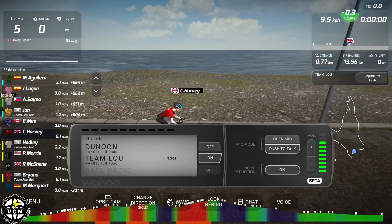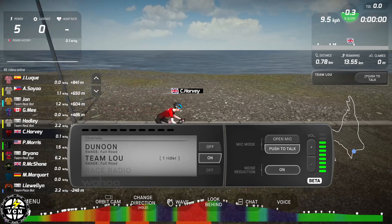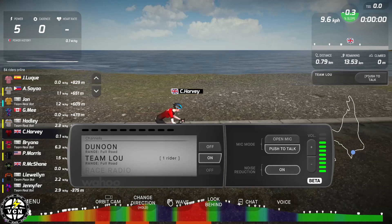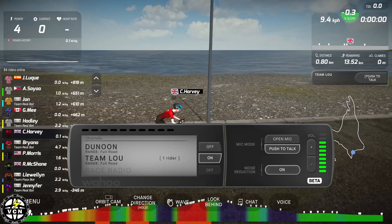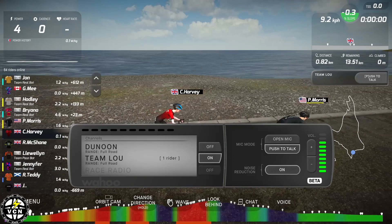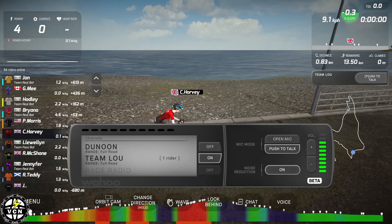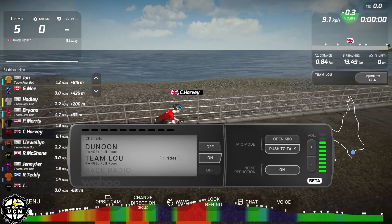On the right-hand side we've got the options of open mic, which means everybody can hear everything you're saying consistently, and push-to-talk, which is probably what most people will use. Up in the top right corner, just below the gradient map, we can see a little extra graphic showing Team Lou, indicating we're in that chat. The 'P' in push-to-talk is in square brackets because you can use the P key on your keyboard to activate it rather than using the mouse.